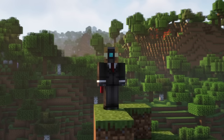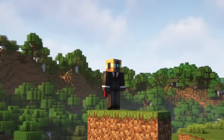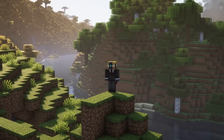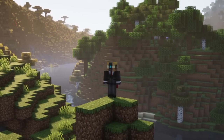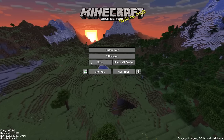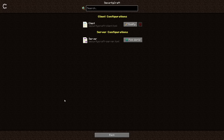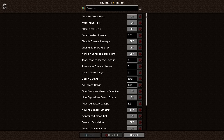Before we end this video, some additional information if you want to change the settings of the mod. You can do that by going into the config folder in your .minecraft folder. But you can also install the mod Configured and change the settings in-game without editing any files. Simply install the mod, then in your start screen move to Mods, Security Craft, and Config, where you will be able to change settings like laser block damage, laser block maximum range, success rate of the Codebreaker, and so on.